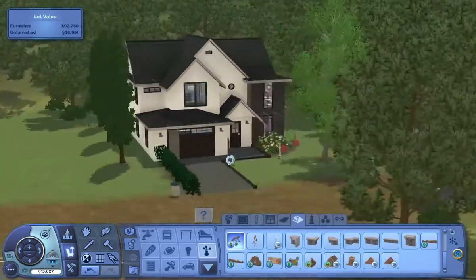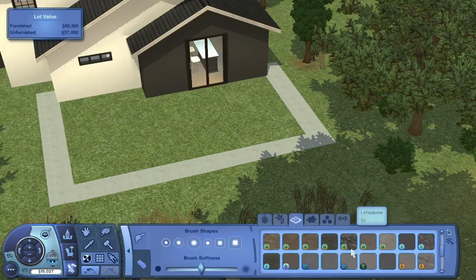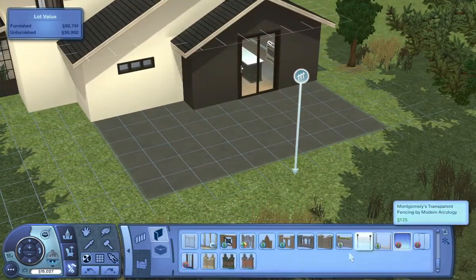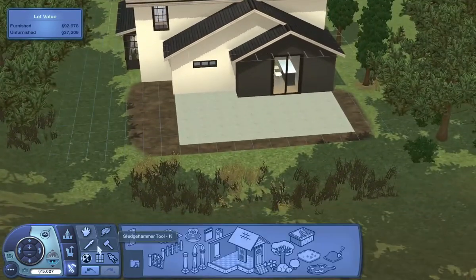One thing I really wish The Sims 3 had was — I don't know what to call it — but like borders or accents I can add to the roofs, like trimmings. Because I feel like everything just always looks so plain on the roof even when you change the color. I literally don't know if that makes sense or not.